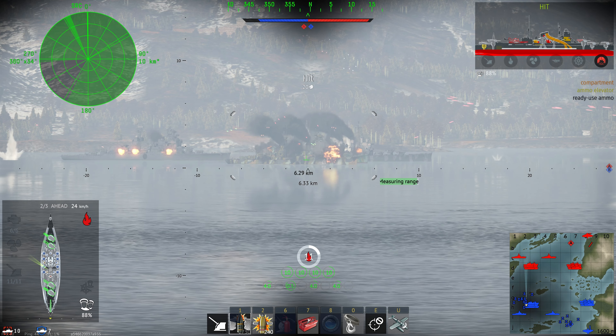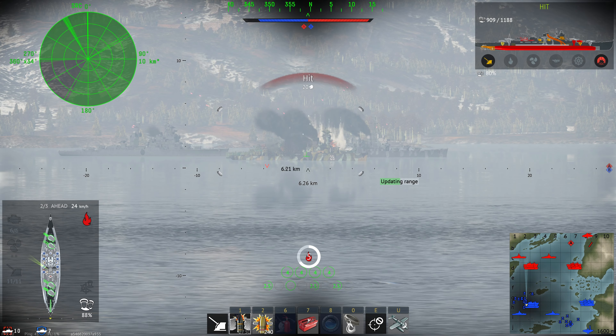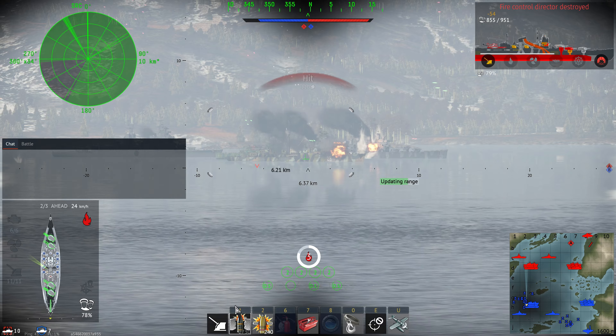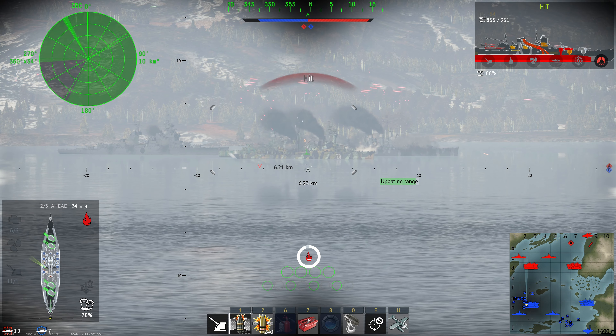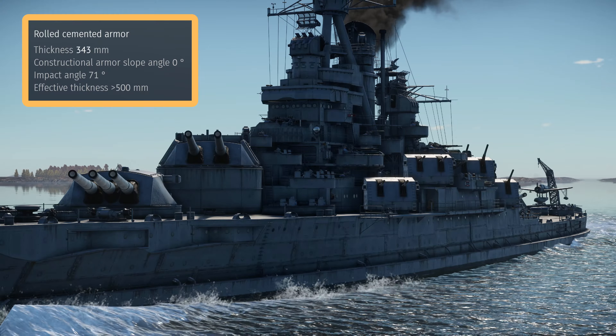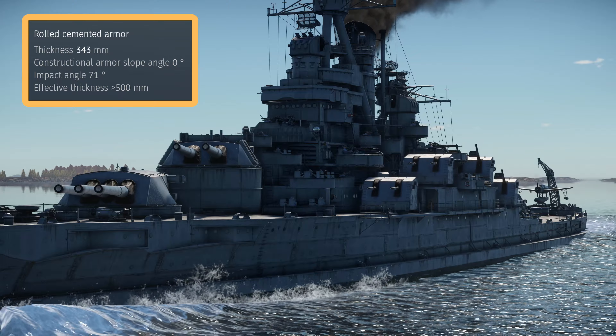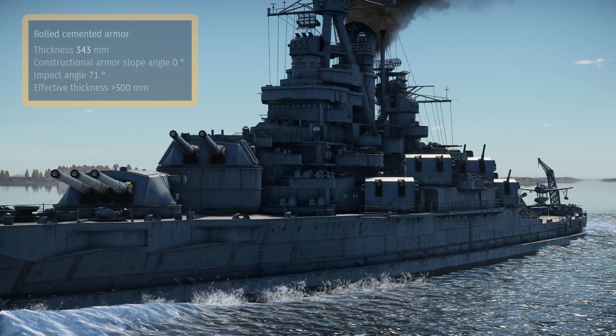This wasn't an American invention. The British first used this in the 1860s on the central battery ironclads. However, the Americans did bring back this theory and arguably did perfect it. The main belt of the Nevada is around 14 inches thick — around 13.8 inches, or 343 millimeters.